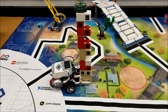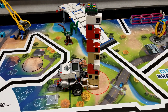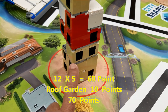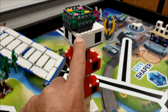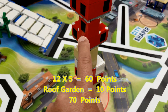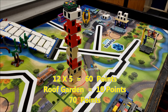Oh, this could be it right here. Well, this looks really good. That's it — yes! Okay, let's count the levels here again: 1, 2, 3, 4, 5, 6, 7, 8, 9, 10, 11, 12. So 12 times 5 is 60, plus the roof garden at 70 points. I think I'm in the lead!